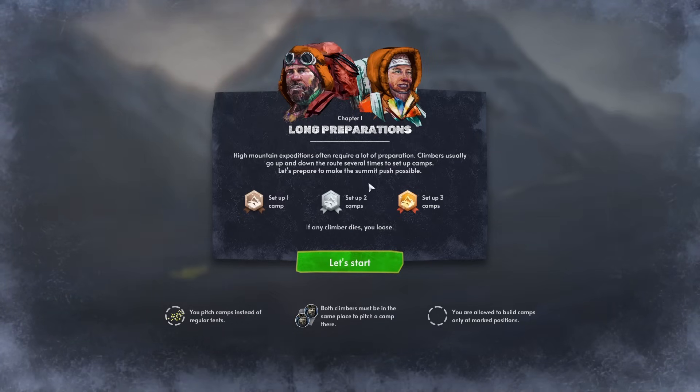High mountain expeditions often require a lot of preparation. Climbers usually go up and down the route several times to set up camps. If we set up one camp, we get a bronze medal; two camps gets silver; three camps gets a very shiny gold medal — that's the one we want. If any climber dies, you lose. That is a very simple instruction.